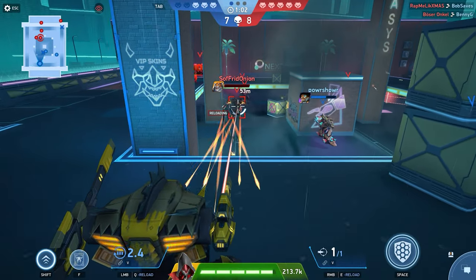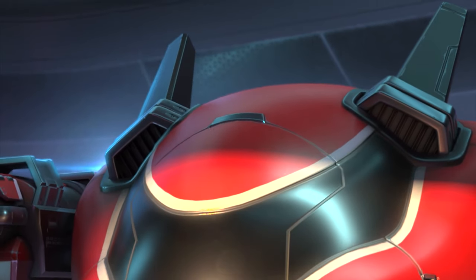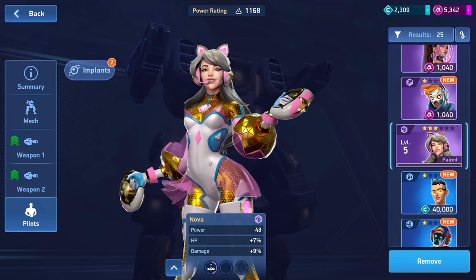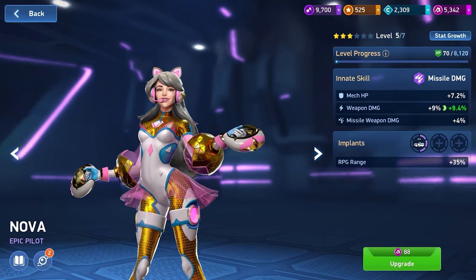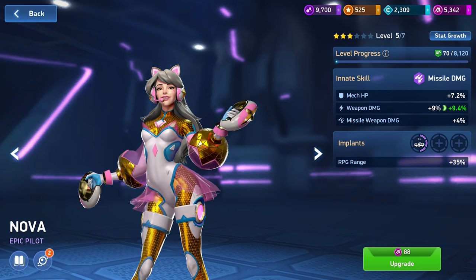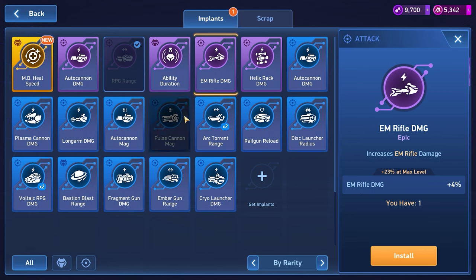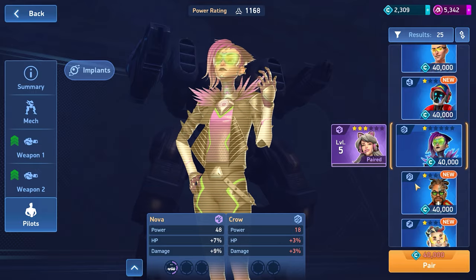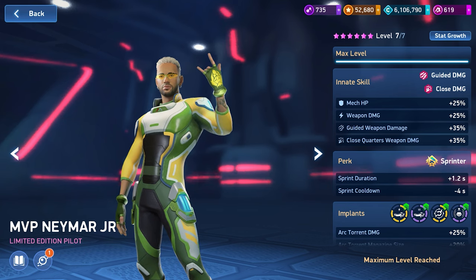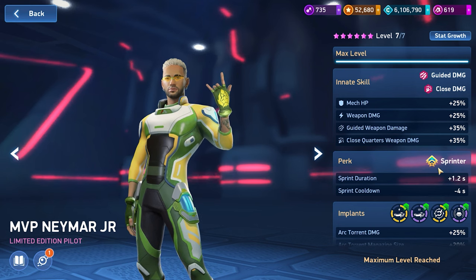Now let's talk about something that doesn't add new functionality in combat but does significantly improve characteristics. The first thing to mention is pilots. A pilot can be installed on a mech and increases base stats and damage from certain weapon types they specialize in. Pilots can be equipped with implants that increase the damage of certain weapons and enhance the abilities of certain mechs. Implants can be upgraded to provide a greater bonus. Exclusive pilots have a passive bonus and double weapon specialization, and from time to time events are held where such exclusives are available.